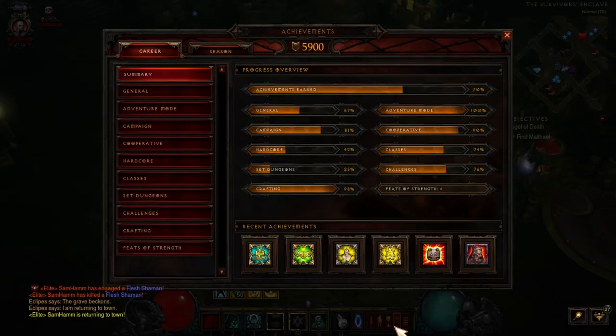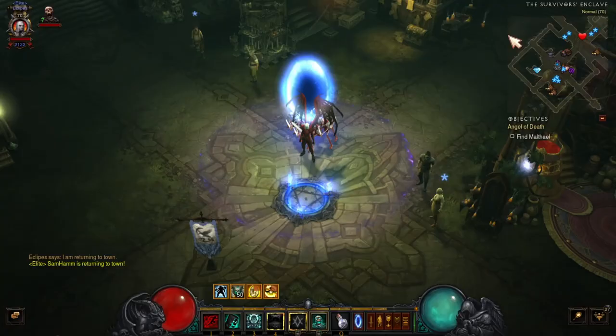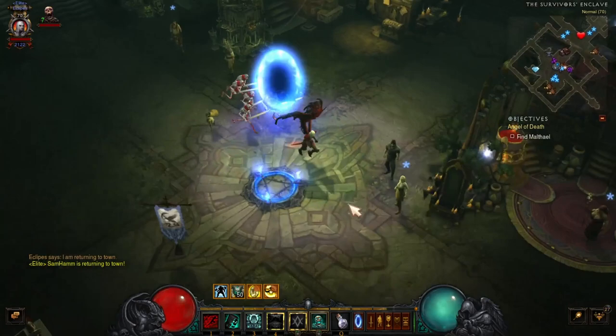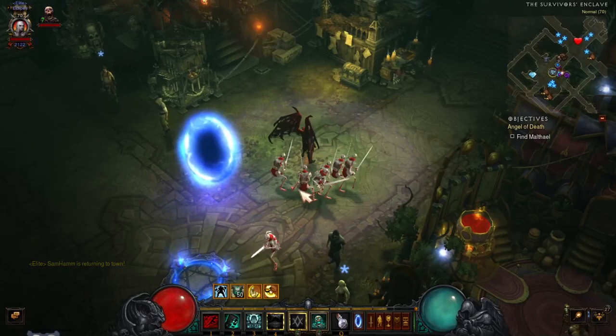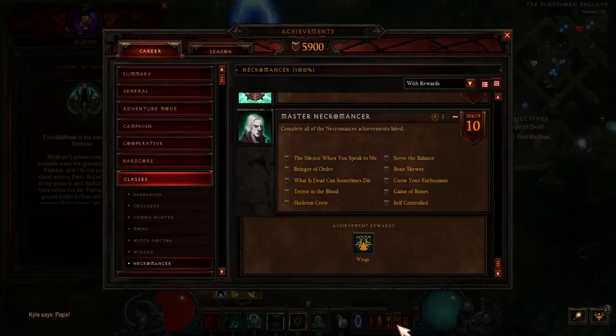You got this one: 'Defeat Diablo after using an ability that costs health while below 10% of your health.' You just put a skill on that costs health, go in to kill Diablo, watch your health go down, and once it goes down far enough just blast him with a different skill and kill the boss. That event will then be done — not too bad, just a little time-consuming.